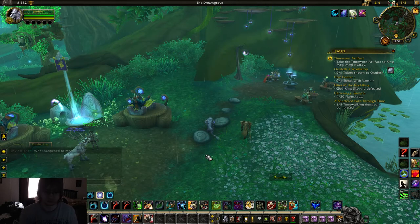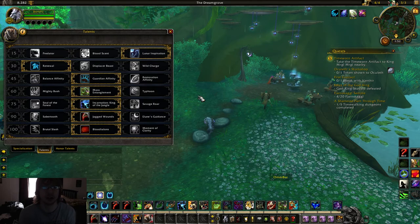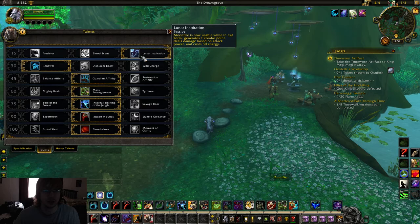Okay, and that's just the artifact traits. Let's go over talents really quick. I'm going to talk about the talents and honor talents for my build versus melee cleaves, and then my talents and honor talents versus non-melee cleaves. This is my build for melee cleaves. Still take Lunar Inspiration — just having that Moonfire is a great dot.